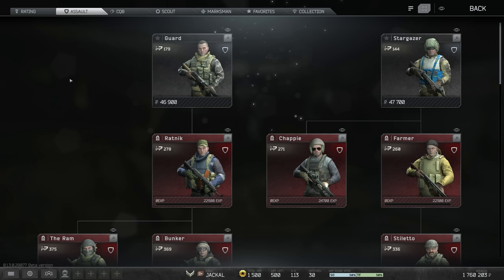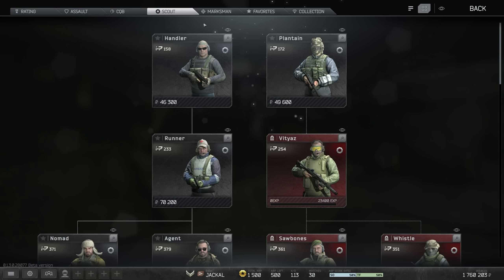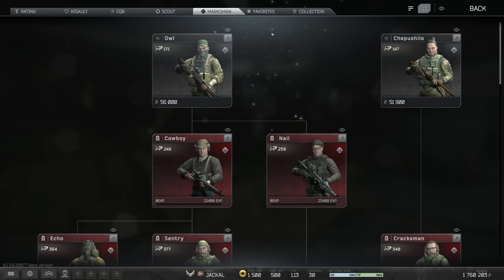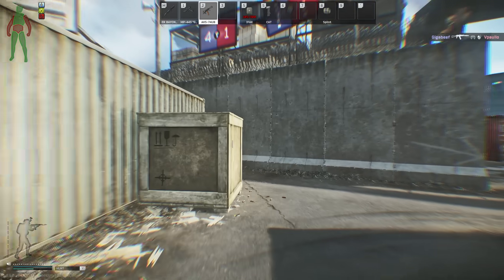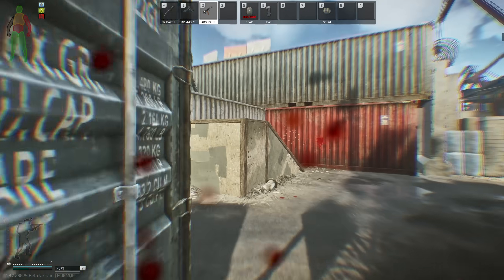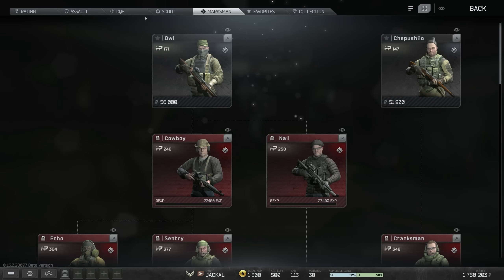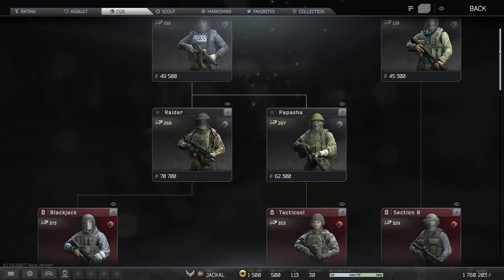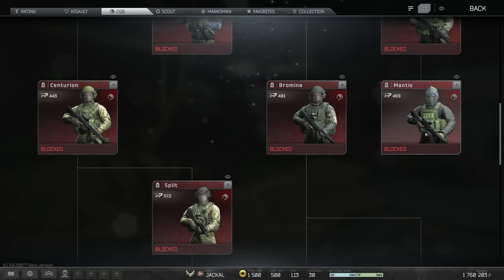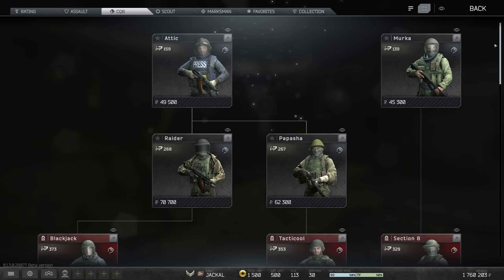Starting with the broad brushstrokes: assault kits typically get a frag grenade, CQB gets a flash, scouts get most of the headsets, and marksman loadouts get most of the scopes. This isn't a hard and fast rule. It's also important to look at each tree to make sure it goes all the way down to allow you to access high-tier kits. For example, Murka goes down to section 8, Mortician, and then Mantis, but then that's it — there's nothing across to other kits.